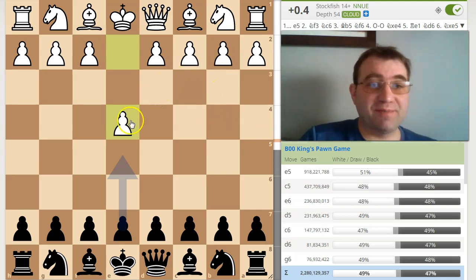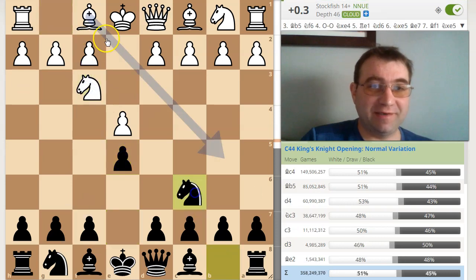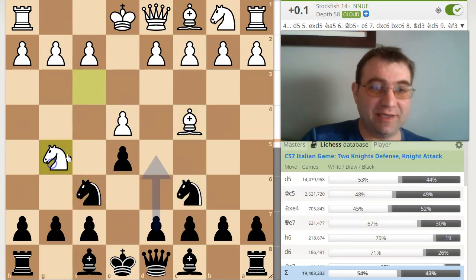Hello YouTube. Today I'm going to show you how to actually beat the fried liver attack. After e4, e5, knight f3, knight c6, bishop to c4, knight f6, knight g5.